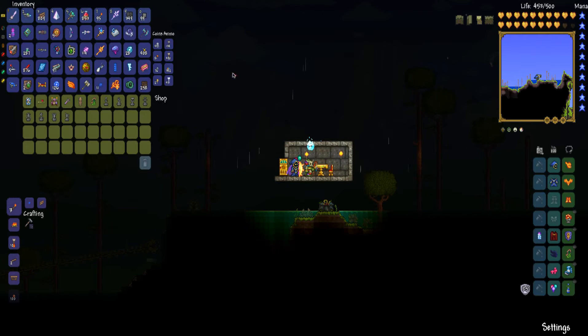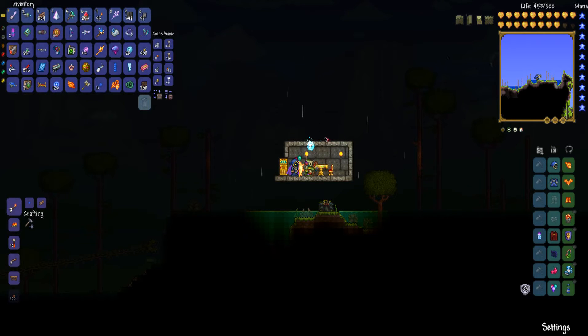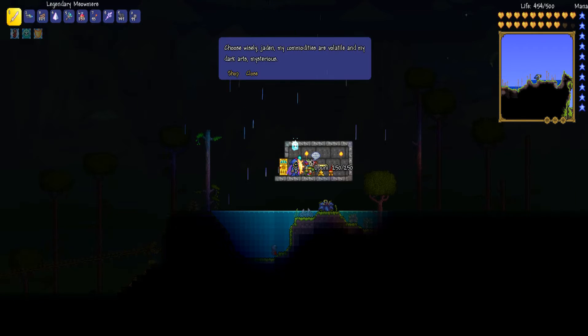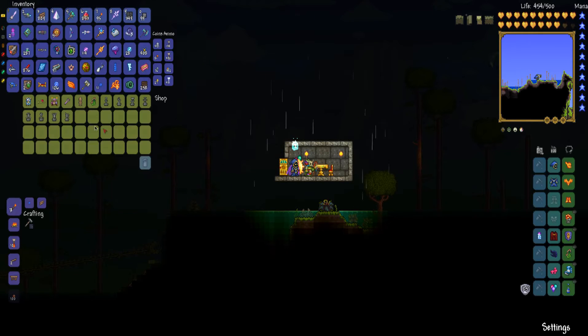Once you have the Witch Doctor, you'll see he has quite a bit of stuff. What you want to do is build a house in the jungle biome — you can see the rainforest right here. I built my house a little bit above ground so no mobs can come in and kill him. Once you've built the house and the Witch Doctor is in it, make sure you're in hard mode, have your one platinum, talk to the Witch Doctor, go to shop, and you'll see he's selling the leaf wings.